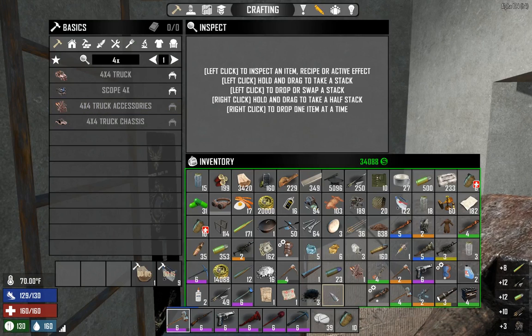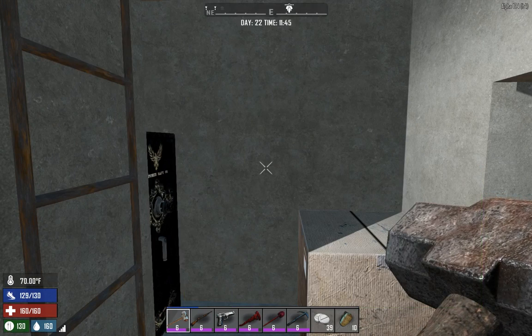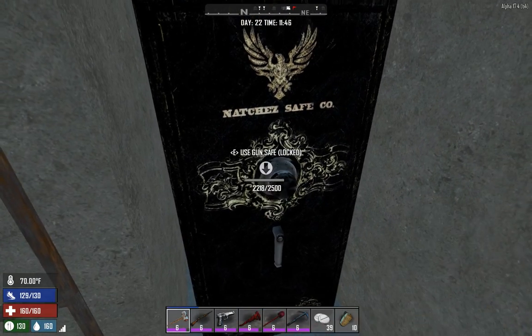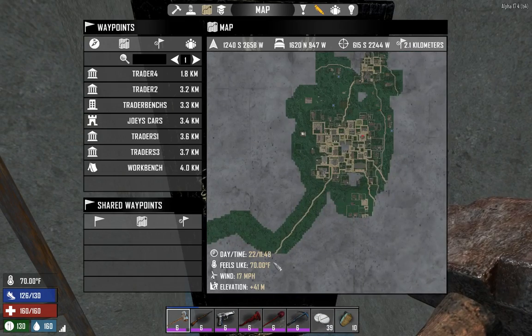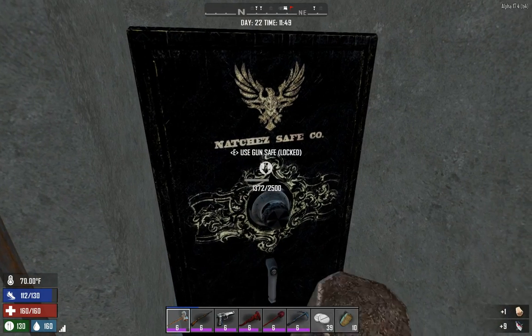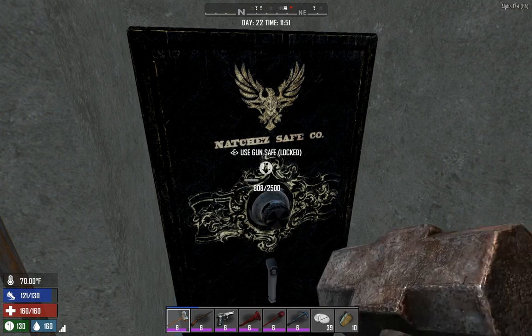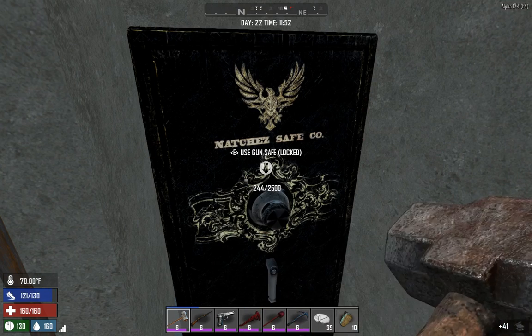We're pretty much full again. We're now miles and miles from Trader Bob — Trader number 4, our favorite trader, procurer of the SWAT Helmet. Hey, a bunker buster — rank 5 pistol, rank 4 shotgun. I don't feel like going through that.